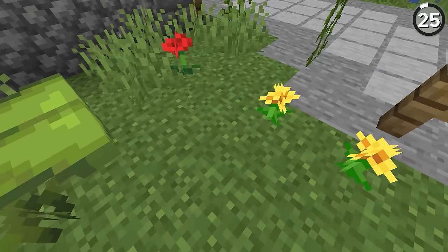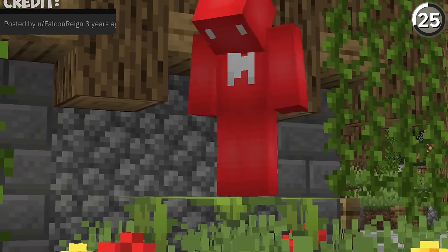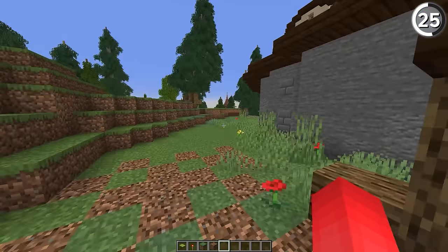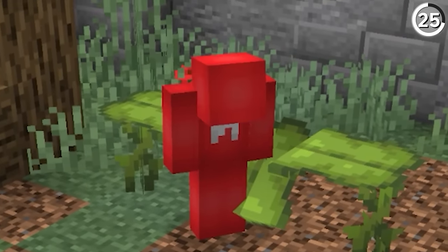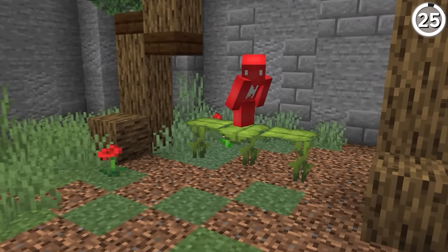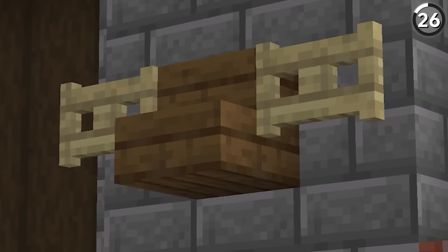If you just put two big drip leaf plants facing into each other, their texture merges so perfectly that we've got ourselves our very own drip leaf bench, which I think is a perfect addition for any park that you put this in. But if you're worried about those drip leaves falling down as soon as you sit on them, don't worry — with a couple of redstone torches underneath, we have a survival-friendly way to make sure that these don't fall.